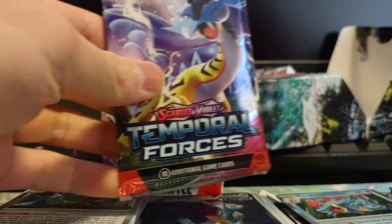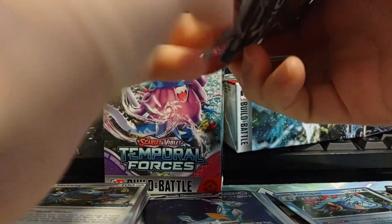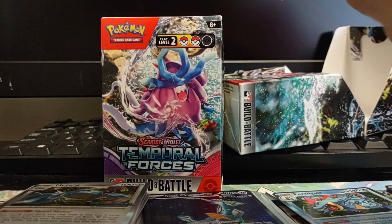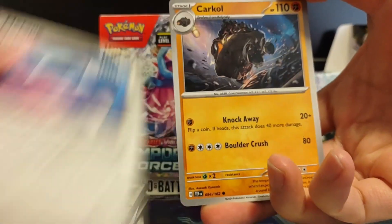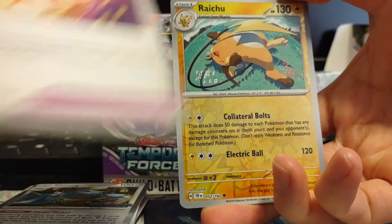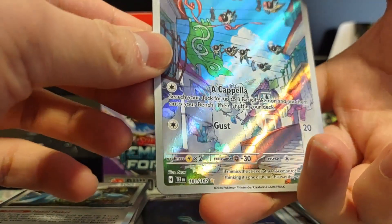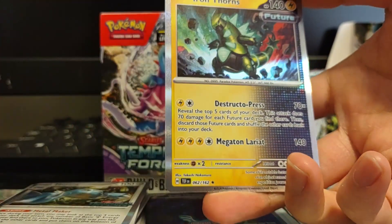We got our prize packs that come with it — technically they're not prize packs because they always come with this. We got Flicky Energy, Croconaw, Lickilicky, Metang, Carco, Future Booster Energy, Iron Hands, Rescue Board, Raichu Reverse. Chatot — search your deck for up to three basic Pokemon and put them in. So cute! We got a lot of Chatots here so this is gonna be like the perfect deck. And Iron Thorns.